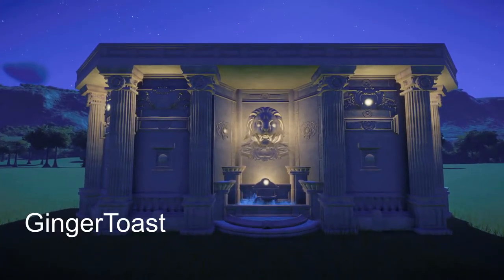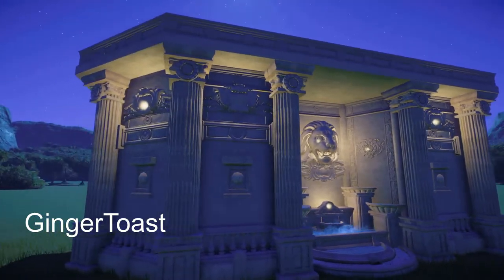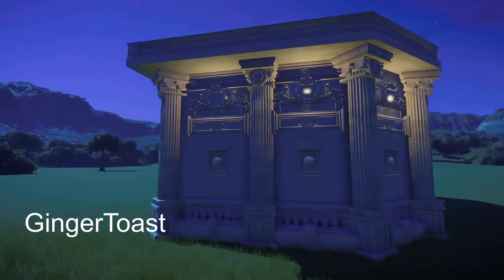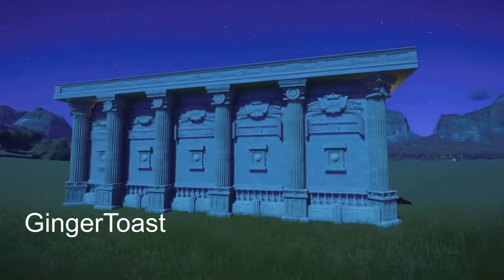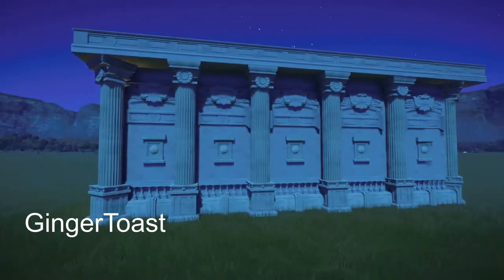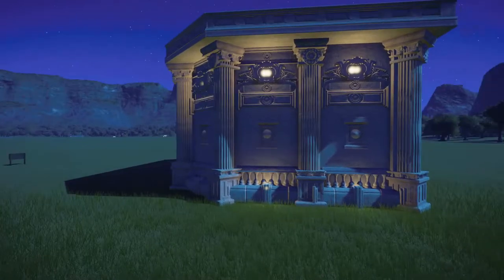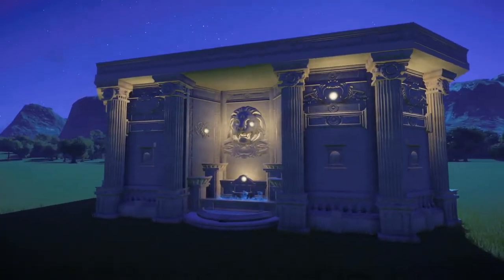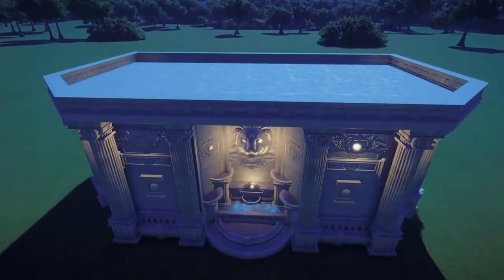Our next piece was made by Ginger Toast. It's called Roman Fountain, inspired by the Trevi Fountain. You can bring this into your zoo for right around $13,000. A really, really pretty build this is. Thank you so much for bringing it to the Steam community.